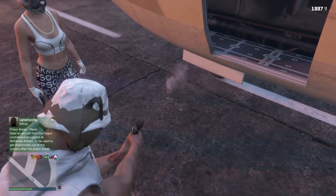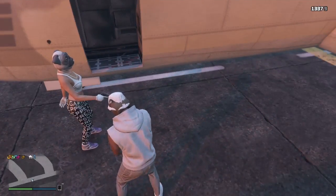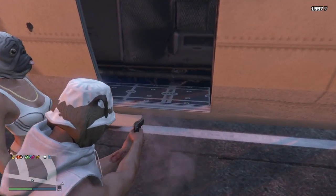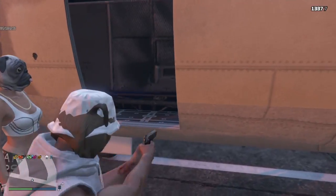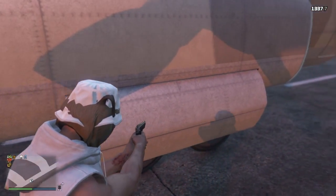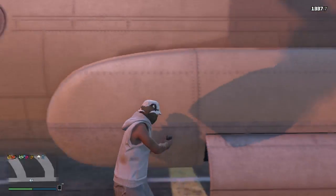You have to get right here, really close to it, so your friend can hit you. When you jump up, he has to hit you right when you step on this, so you fall through. Then you have to walk all the way over here.